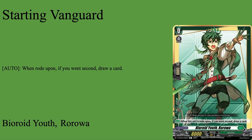First up, we have our starter, Enviroid Youth Roroa. Grade 0 boost, 5k shield, 6k base, 1k — win second draw card — standard starter. If you win second, you get that free draw, and that is pretty much it. The specific grade one requires this as your starter, or maybe it doesn't — I don't remember. Point is, it's a free draw, and unless the grade one requires it, you can pick any starter, but might as well run it for the flavor of having the whole Roroa line.